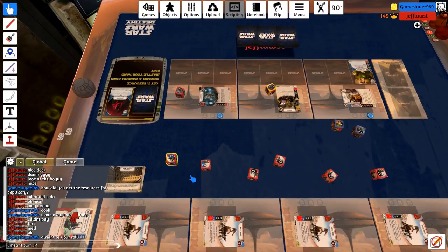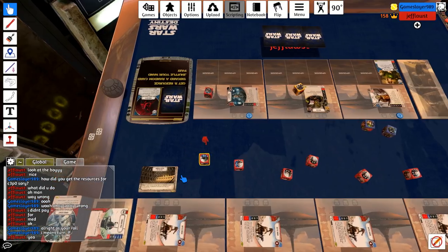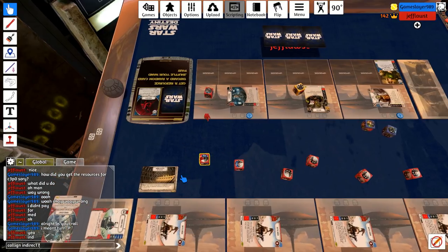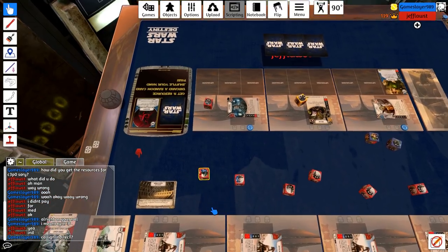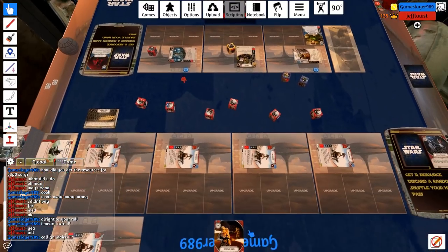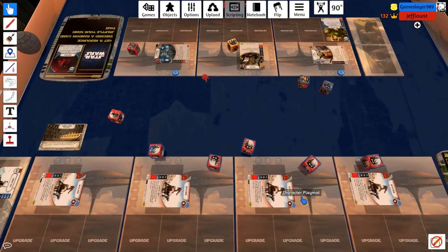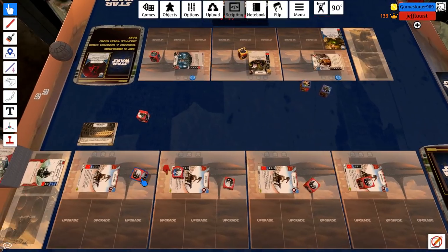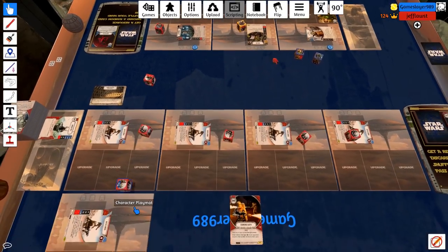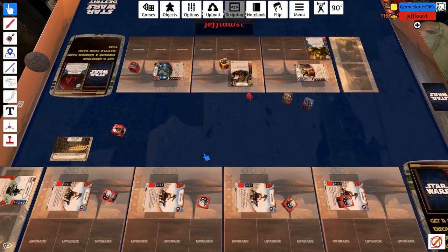Calling indirect — he calls indirect and gets the blank. I don't really want to use the discard — discard the last card — so I will take this extra 2 damage. 6 is okay — 6 is much more... much better.